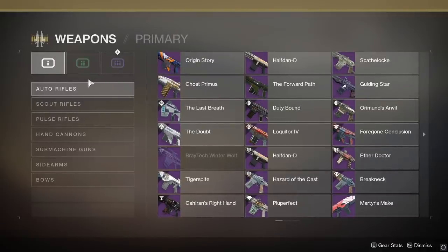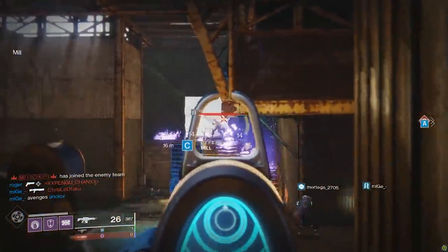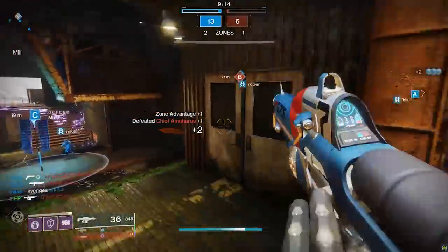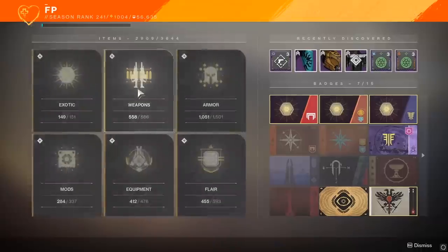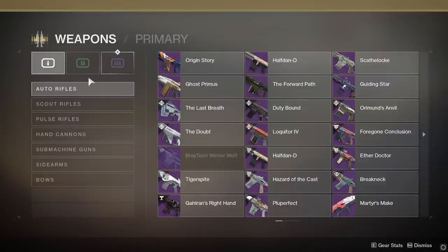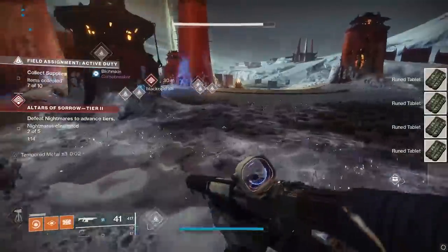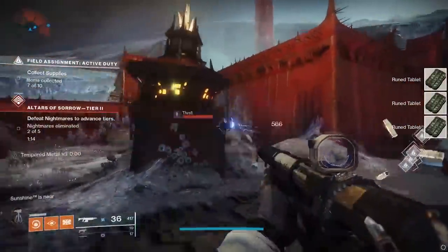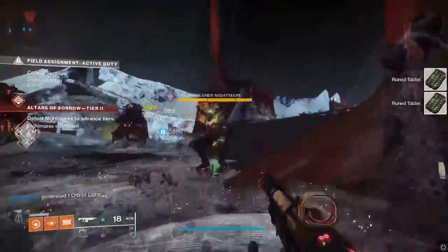Which of course got me thinking, what other options should players be looking at right now? There's always the Soros Regime — exotic, powerful, potentially health-regenerating, and all-around badass. But I like keeping my options open. What if I want to run Black Talon or Wardcliff Coil in the power slot? Point of the story is that I want to find other non-exotic auto rifles that can rip and tear in PvP.